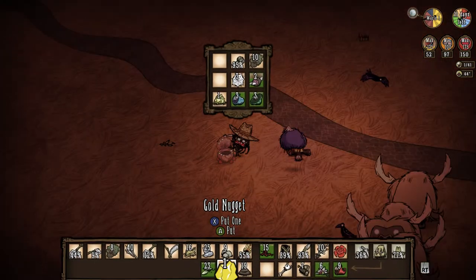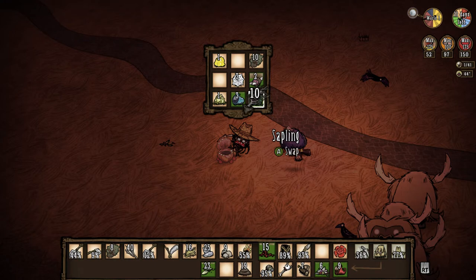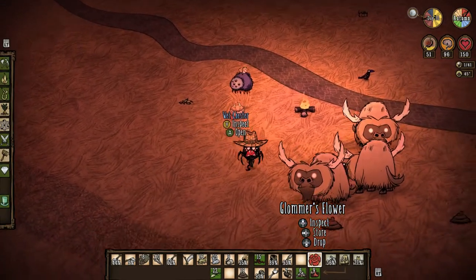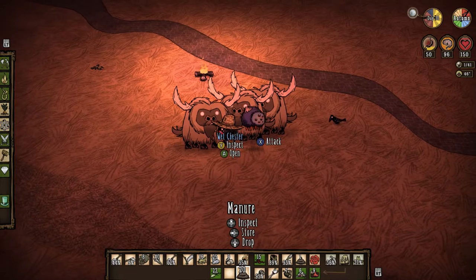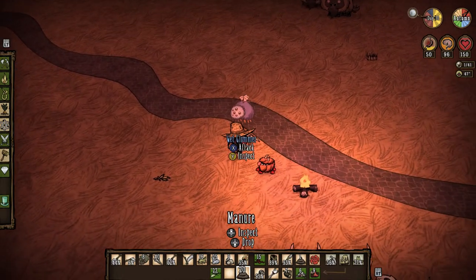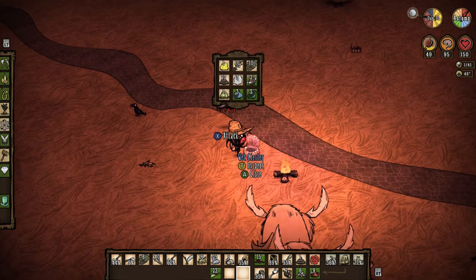We're going to move a couple things. Take this, move this up because that's full. I'm going to move this. Come here, Chester. Come here, Chester. Now that's full. Okay, so now I have two slots.